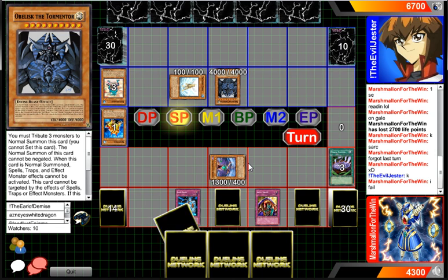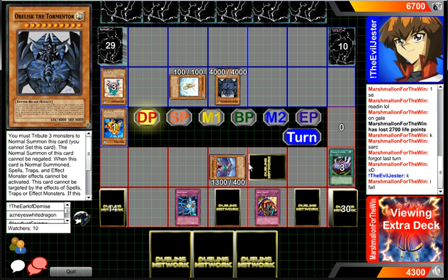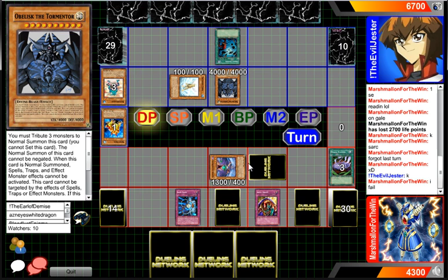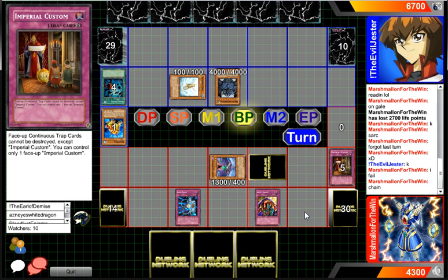So he would technically have four and would be able to play for Obelisk. At first I was like, why would you play Skill Drain? That would hurt a lot. And if this goes off that would kind of hurt. Imperial Custom is chained, so those two would be destroyed because it doesn't protect face-down cards. Salt Mourning also is not continuous, so there's Imperial Custom. And you can only control one Imperial Custom — which I did forget to mention.